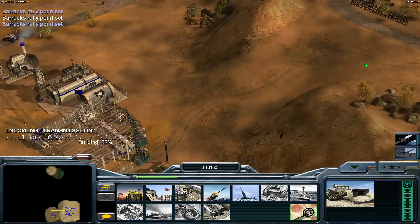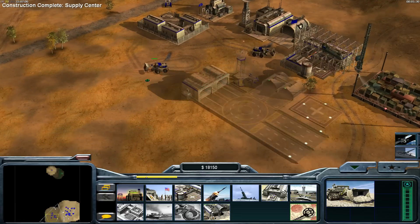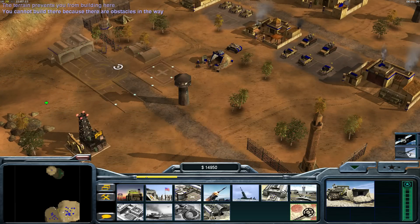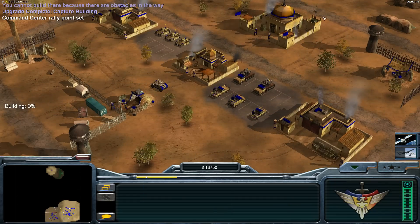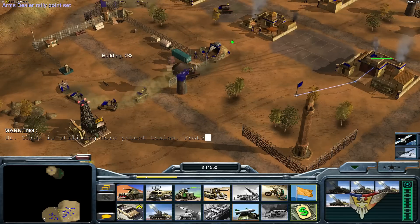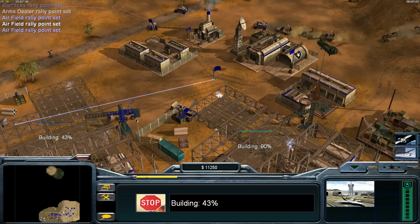First we take control over this GLA base - it will provide us with ten thousand more cash and more units. Then I build two - actually, let's make it three airfields, three are more fun. All those units can guard the area. I also build some port guns here for the defense, but our main assault force will be Comanchees.